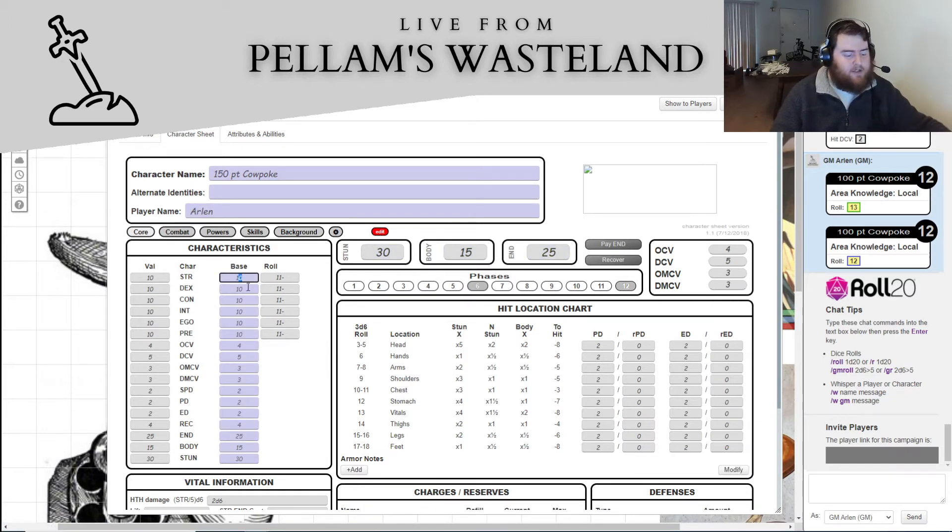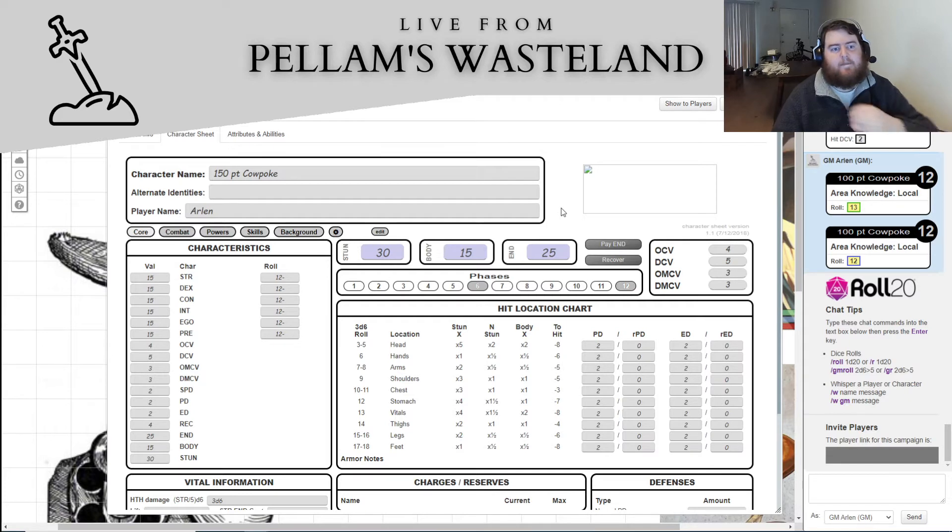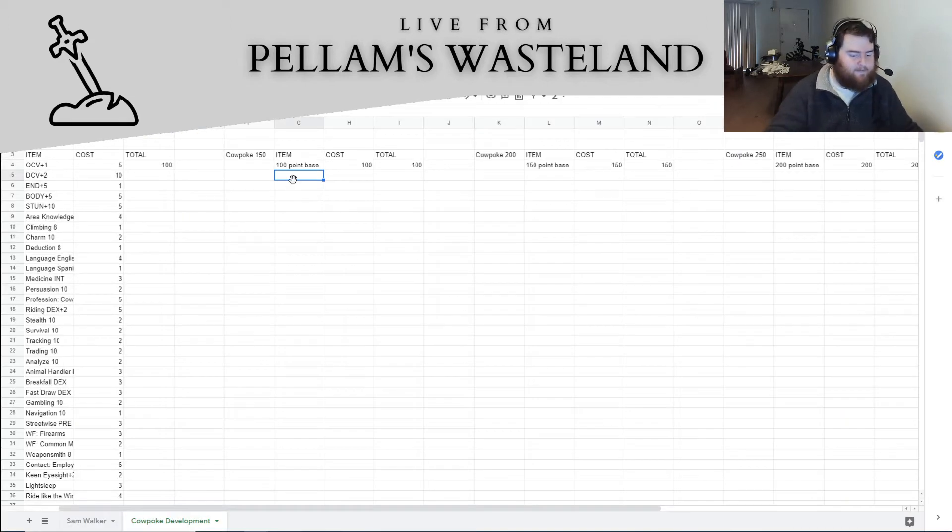We're going to boost Strength, Dex, Con, Intelligence, Ego, and Presence all up to 15. That's going to cost 35 points — it's 5 points each for most of them, except Dex which costs 10 points for 5 points of upgraded Dex. So that's 25 plus 10, which equals 35. Boosting all 6 core attributes by 5 costs 35 points, and now we're at 135 out of 150.